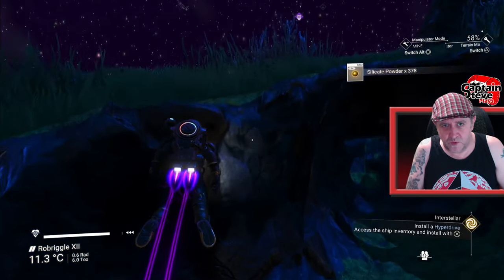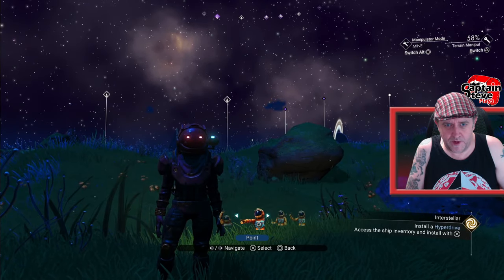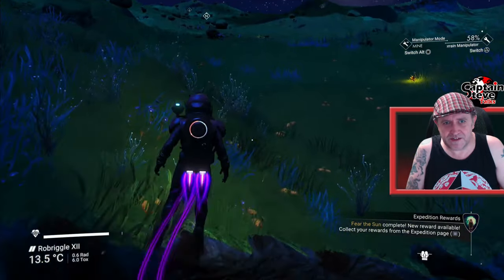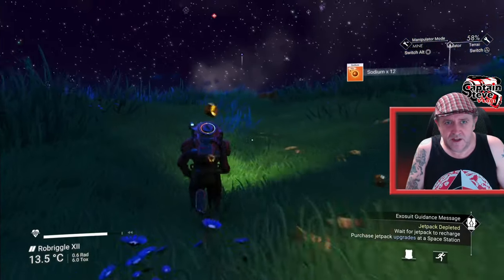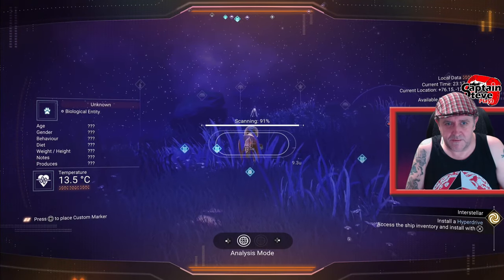Now I have got all the coordinates for all of the rendezvous and for all of the actual creatures in question and weird planets, so it should be quite easy once we've actually hit on up a portal. But before we go to a portal, we need to get some cobalt, some sodium, and enough carbon or oxygen to power up the portal.